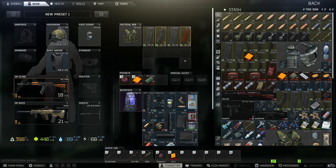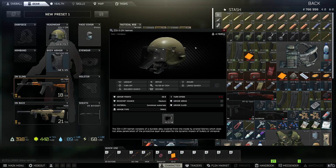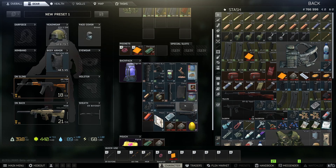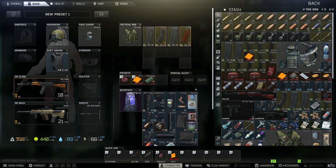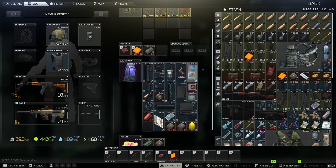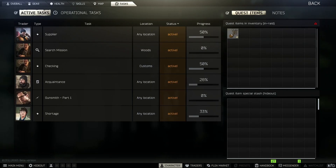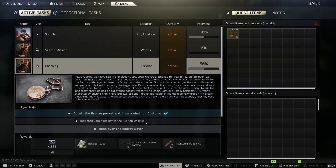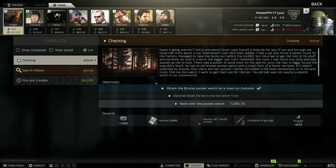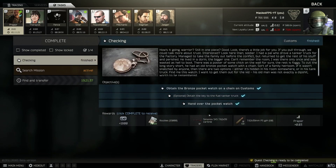I just got out of a raid on customs and had quite a lot of success. I actually took down a player — he had full tier 5 armour, we got his MDR which is pretty nice, and he had a bag full of components, diaries and things like that. We managed to extract after dying so many times, so we've got a nice kit to work with. We've also completed the quest — we got the bronze pocket watch, so I can turn this in now. That's a quest I've been trying to do for a while, so we've finally got that done.